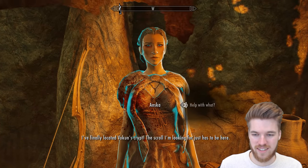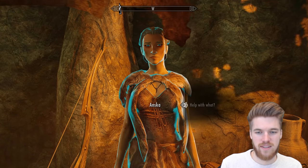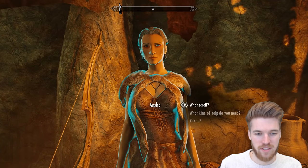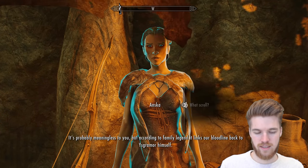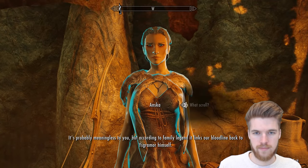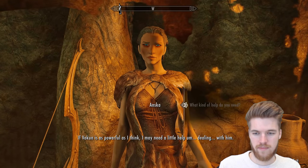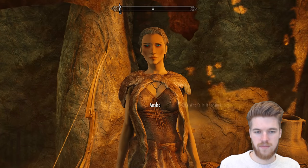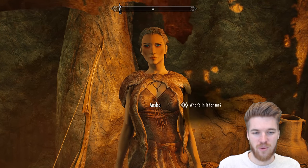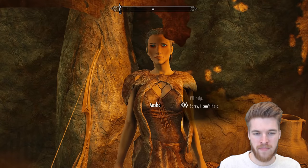Anska says she's finally located Vokun's Crypt and the scroll she's looking for just has to be here. According to family legend, it links her bloodline back to Ysgramor himself. She needs a little help dealing with Vokun if he's as powerful as she thinks. I agree to help her — she says I can have anything except the scroll of course.